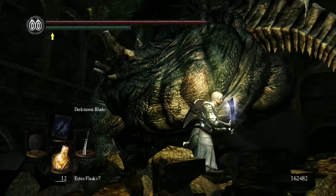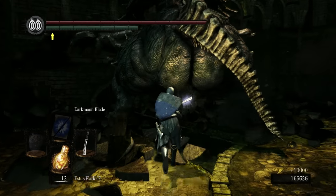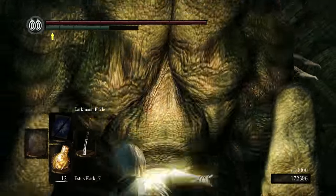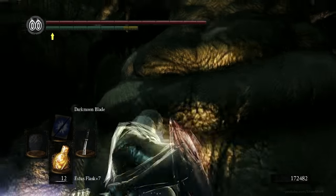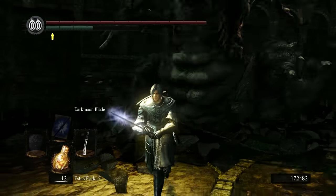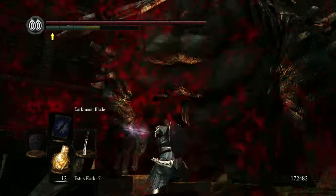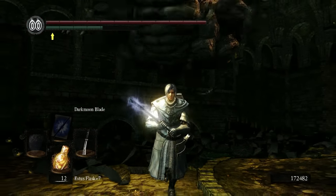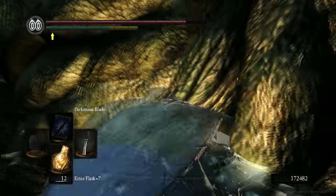Player versus player is another matter entirely, where I believe the most powerful weapons would probably be the Halberd and the Zweihander. The Halberd with high poise and counterpokes means you can just stand there, wait for someone to attack, and attack them at the same time. You might trade, but you will always come out on top in that situation, unless they are also counterpoking.